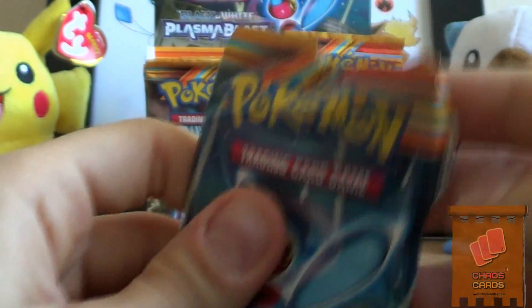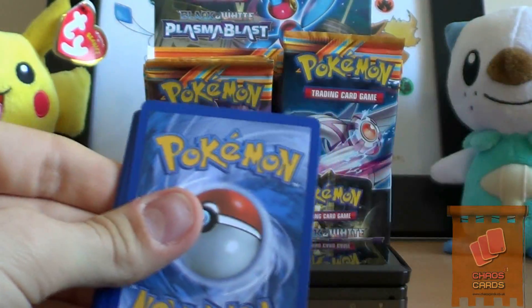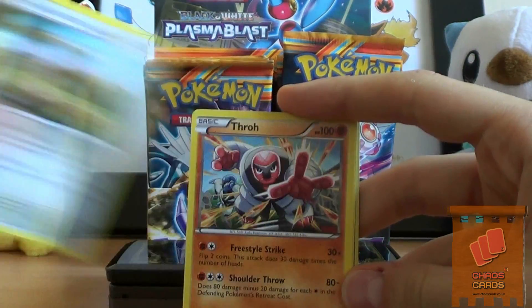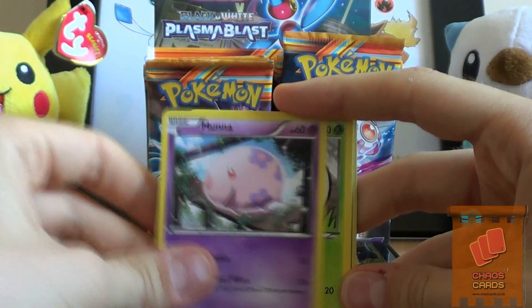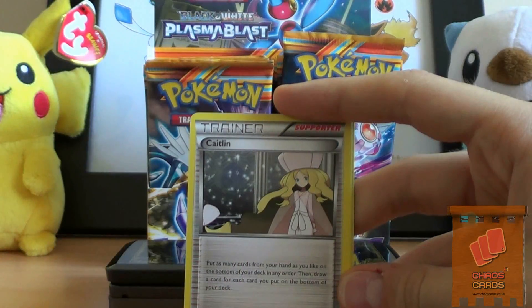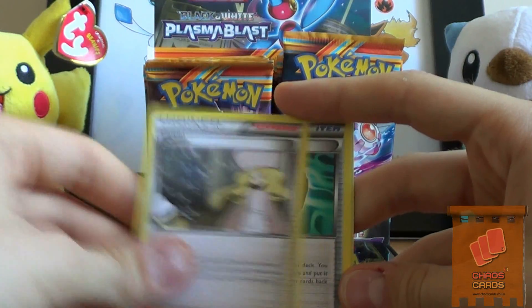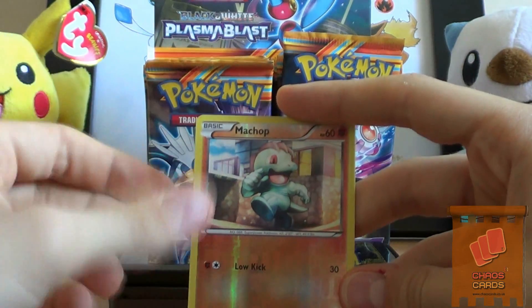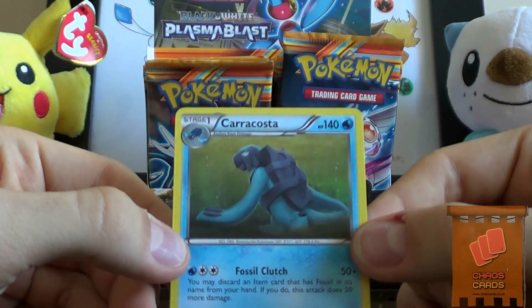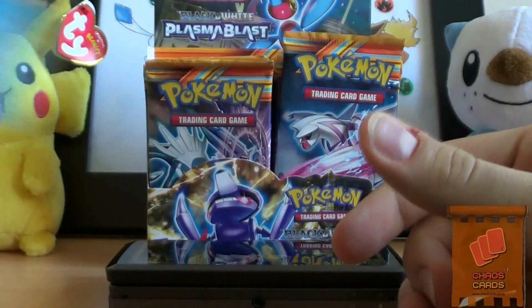Probably the Red Pack now. We have a Kangaskhan, Thro, Moona, Shelmet, Snova, Rare Candy, a Caitlin, Cover Fossil, and a Chop Reverse. Oh wow, back-to-back same rare. Wow, I've never had that. That is very weird.